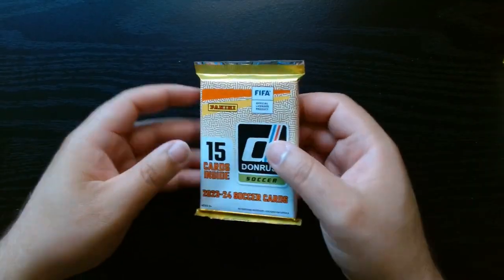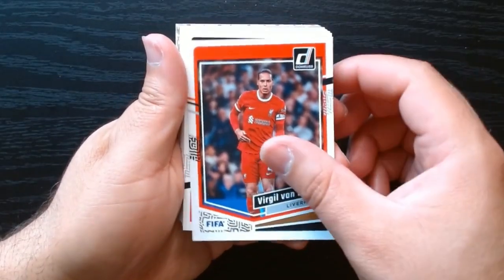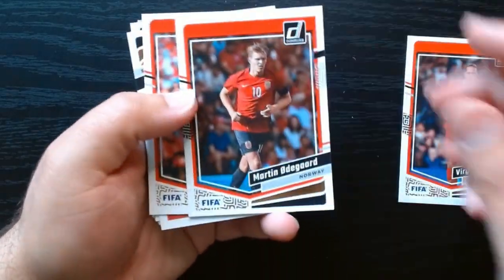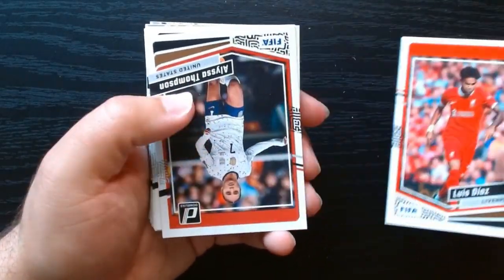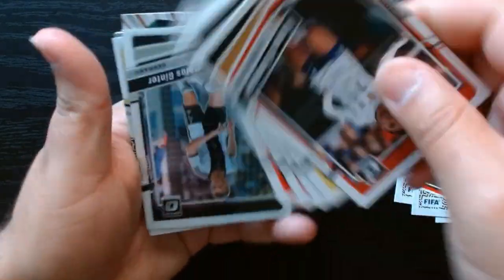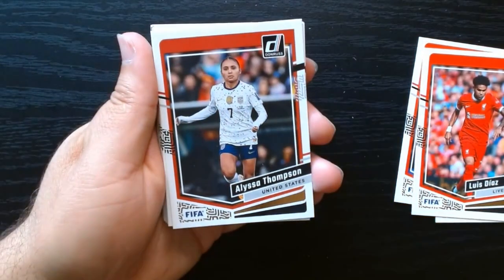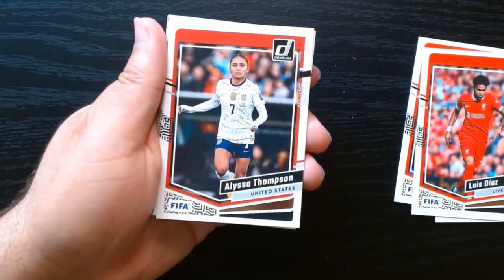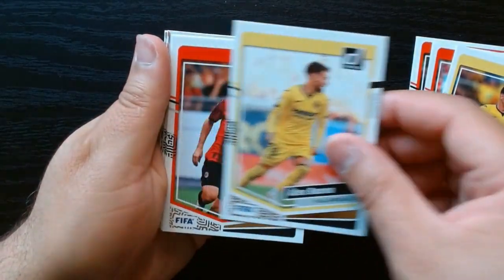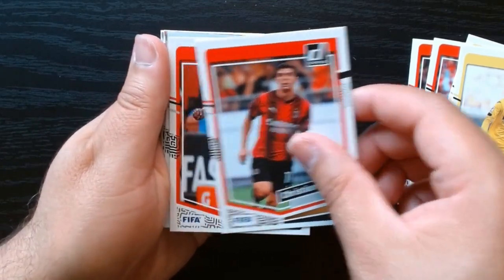Next-to-last pack. Virgil van Dijk — there we go. Luis Diaz for Liverpool. Alissa Thompson — haven't gotten many of the ladies. Moreno. Theo again, but this time with the AC Milan uniform.